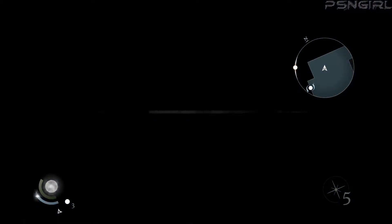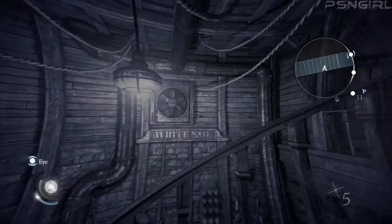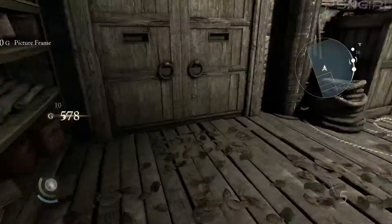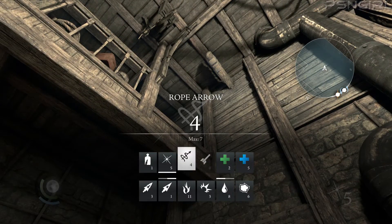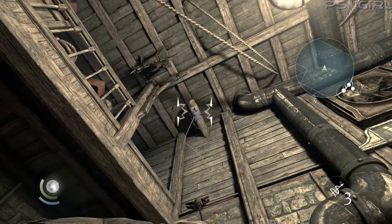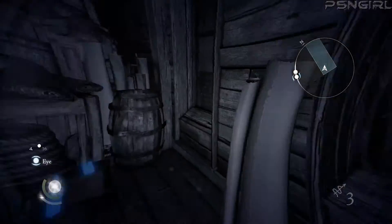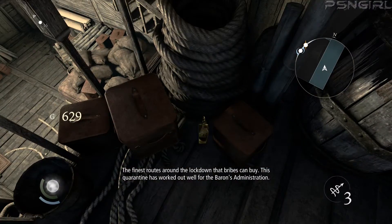Nothing. Cheap bastards. Okay, there's a rope arrow for a hidden area up there. Any traps? Nope. The finest routes around the lockdown that bribes can buy.